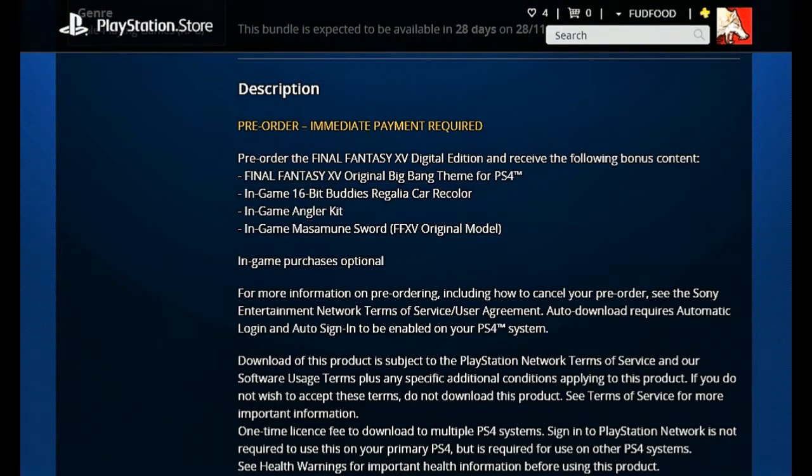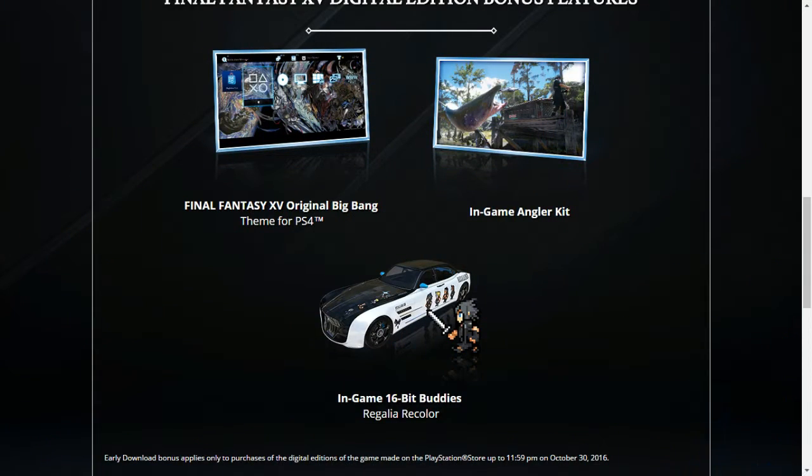You'll be getting four additional bonus content once you pre-order the game. First of which will net you a Big Bang theme for the PS4, a skin for your Regalia in-game where the main characters look like Final Fantasy IV sprites, and an angler kit, which sounds like extra tackle for the fishing minigame if you're into that.